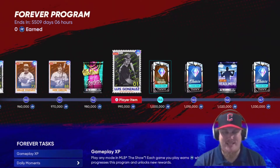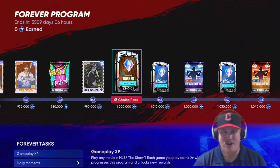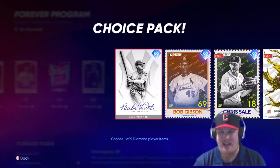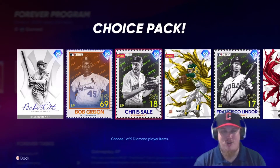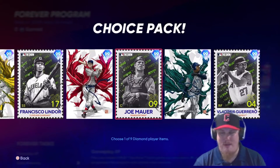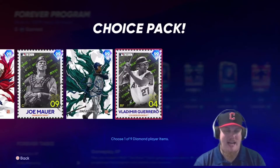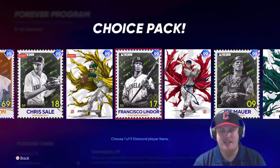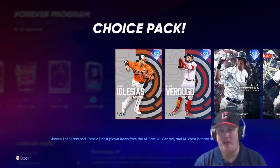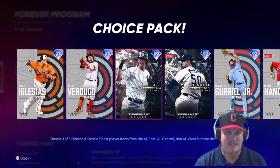Then we've got the Fall Stars Boss where you choose one player from nine options: Babe Ruth, Bob Gibson, Chris Sale, Eckersley, Lindor, Jimmie Foxx, Joe Mauer, Ken Griffey Jr., and Vlad Guerrero. You bring one of them to your squad for free just by grinding through this program. Lots to do — more Classics AL players here, 97 through 99 overall, from the Finest grind earlier in 2022.